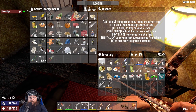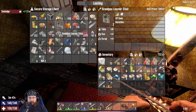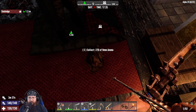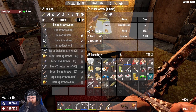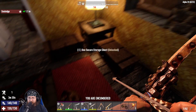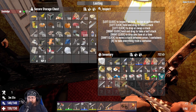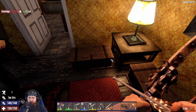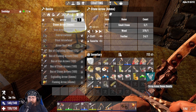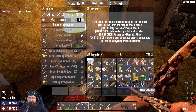Bullet casing, bullet tip, gunpowder - there's a hundred bullets being crafted. I noticed you have 7.62 ammo - can I take that? Yeah, of course. Take the learning elixir. I already have one - I have two in my inventory. Well take it anyway. Did you take the bullets? I've got the bullets. Take that learning elixir back - I'll save it.